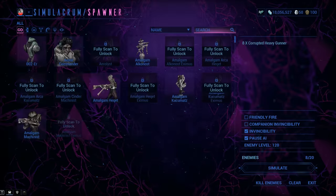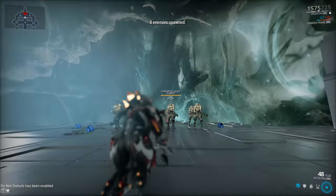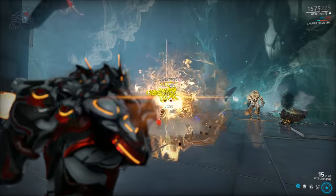One more time: Corrupted Heavy Grunts at level 120. And now with heat — because more explosions, more heat, more armor reduction, more awesome!